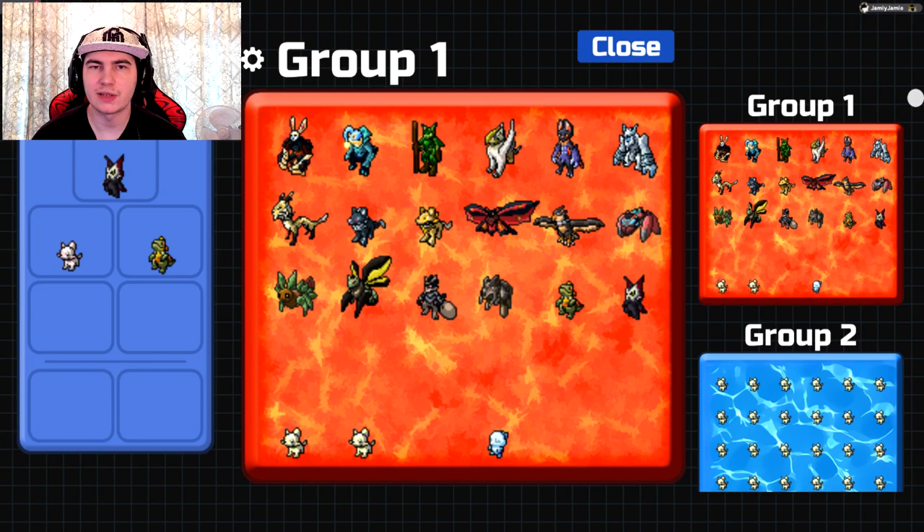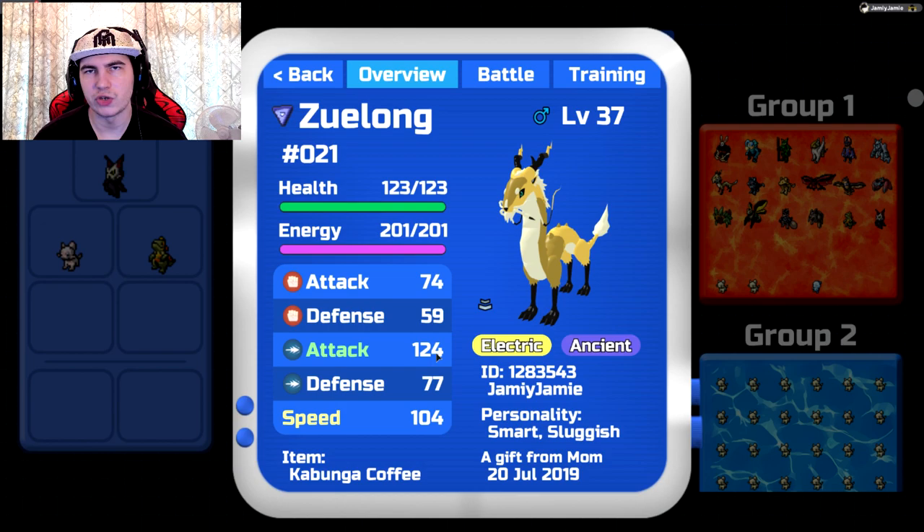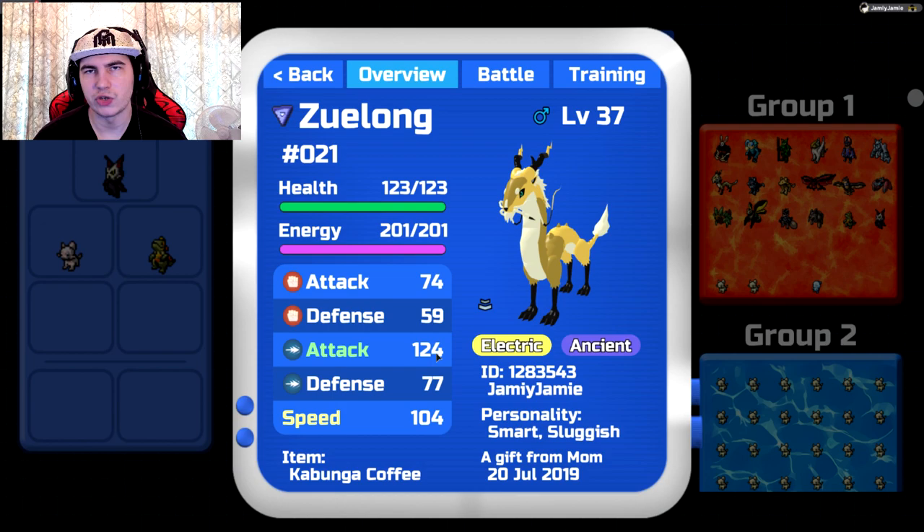On to Zulong. Really quickly before I get into Zulong: the PvP community has already spoken, and it seems the best Lumions in the game right now are Himber and Zulong for PvP, though that could change whenever future updates come out and we get more Lumions. For Zulong, the personality I'd recommend is plus speed.